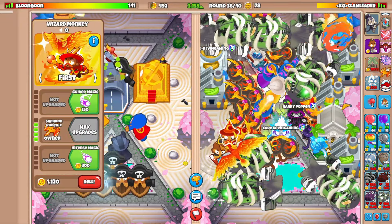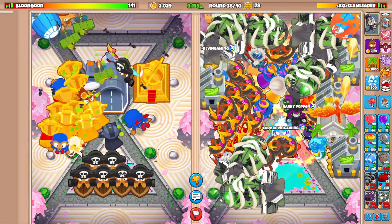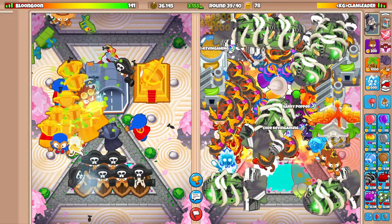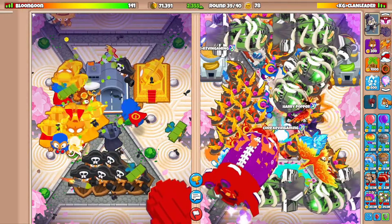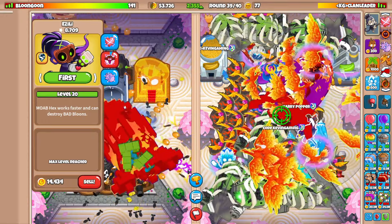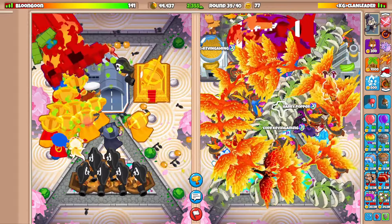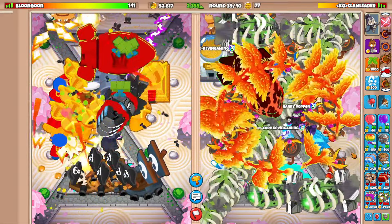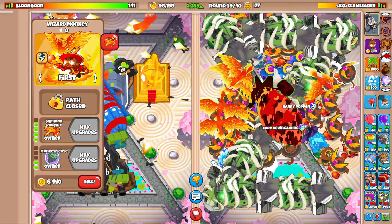We'll go for Impale to help out. Hopefully when this guy sends a rush — please send me one Fortified BAD, I really wish he would. We'll go for the Absolute Zero upgrade. It's Round 39 and he sent one! Let's defend that rush. I'll use my Wizard Lord Phoenix ability, use every Phoenix, and see how good the Wizard Lord Phoenix buff is. I gotta time it quickly — oh, we are defending! We're good, we're good, we defended!